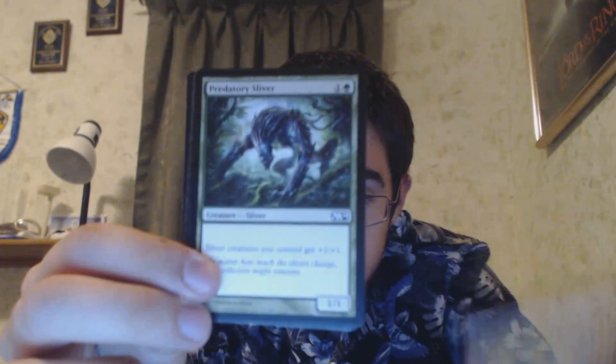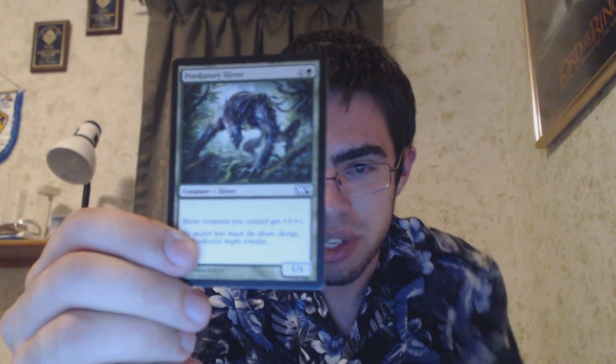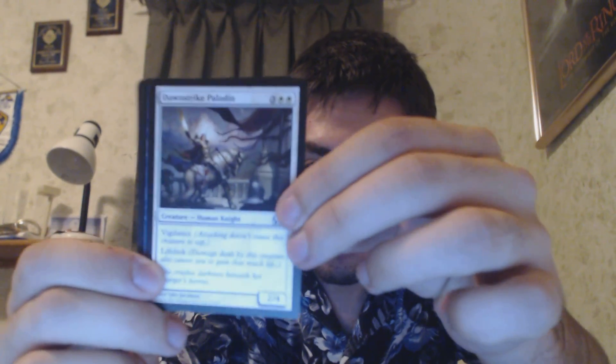Our other cards: we have a Chandra's Outrage, a Predatory Sliver — this is another Anthem sliver, that's really good. It's green one, sliver creature type gets plus one, plus one. We also have Dawnstrike Paladin, a 2/4 with Vigilance and Lifelink for four white.